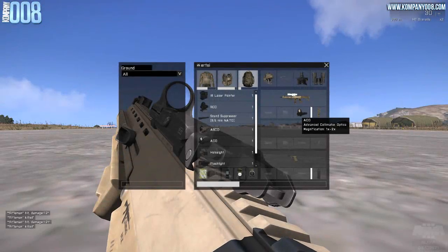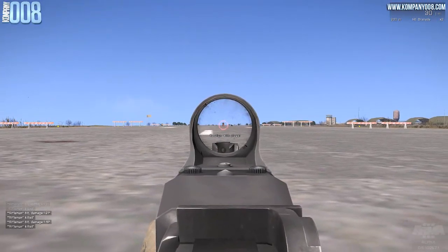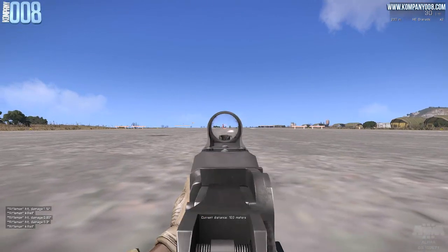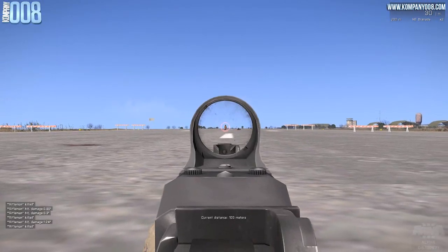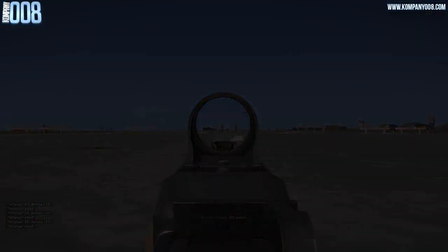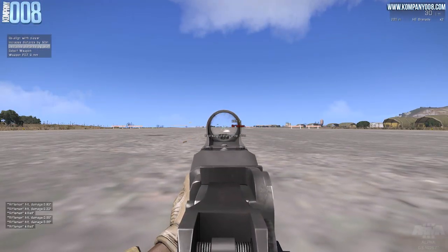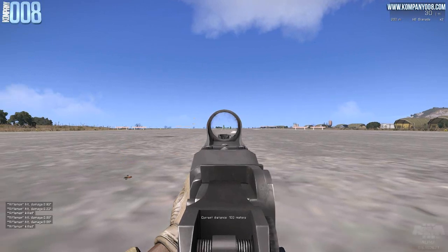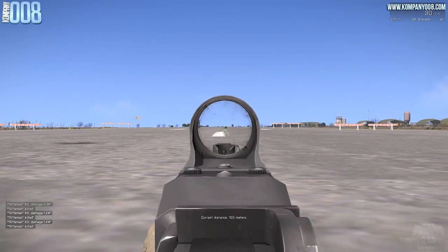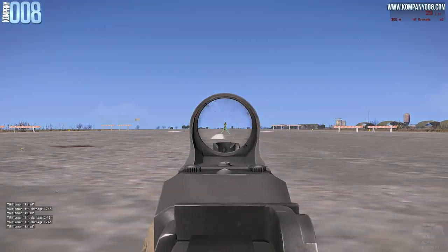The first attachment or sight we're going to talk about is called the ACO — Advanced Collimator Optics. It is zeroed to 0–200 meters, so you can effectively engage targets beyond 200 meters. It offers 1 to 2 times magnification and is an open sight, making switching between targets relatively easy. The ACO also comes in another variant with different crosshairs: the first has a circle-plus-dot setup, the second has a triangle with a dot above it. In my opinion both sights are perfect for close-range engagement and all the way up to 200 meters.